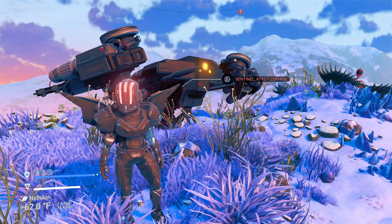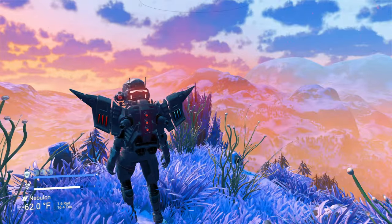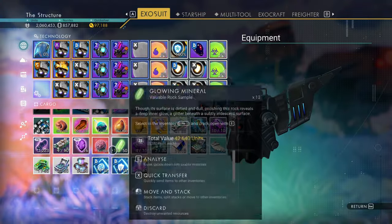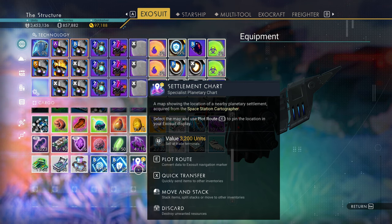I found this planet here — this is one in my home system. It is a snow planet, a nice little planet that I want to find a settlement on. You can land on a specific planet that you want a settlement on and plot a route to it. Now keep in mind, some planets will not have settlements.